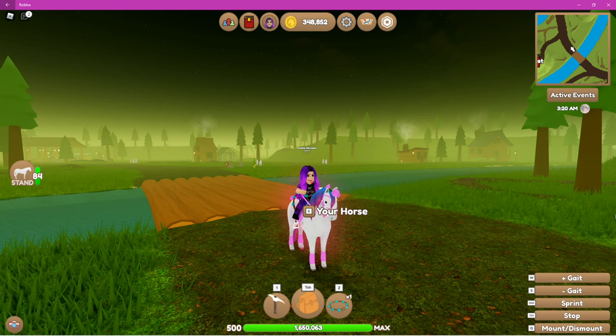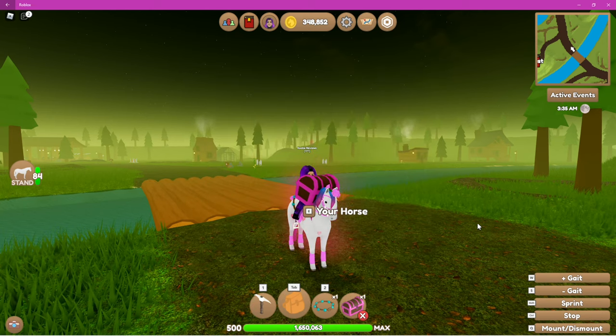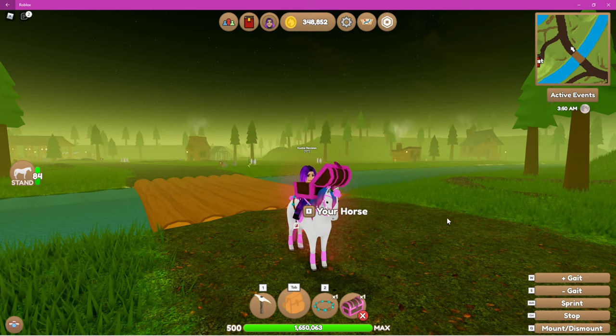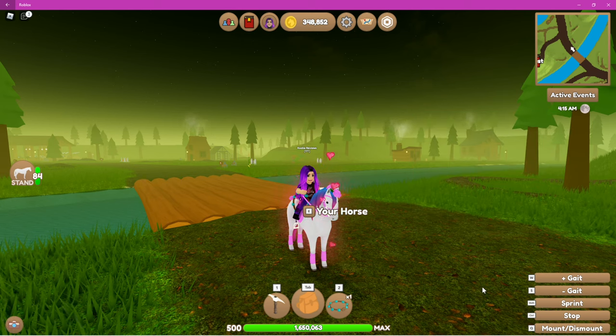That is how you get treasure. When you pick them up they will appear in your equipment. Let's open the legendary one just to see — there are lots of different things you can get, including some rare items. Just click on the screen and then click open. From that one I got 17 apple tree seeds — not bad, that'll actually give me a ton of experience growing those trees. And that's how you find and use the treasure finding shovel.